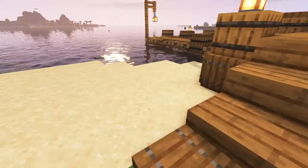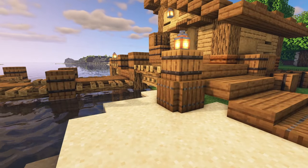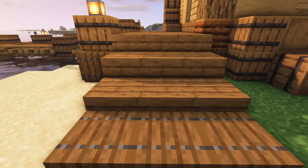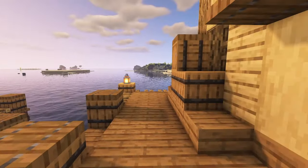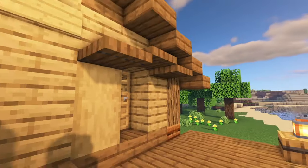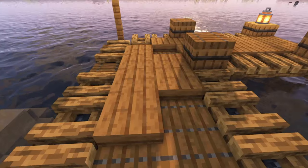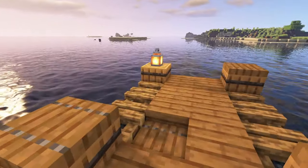I decided to make the docks expand further, as you saw in the time lapse. I kind of went ahead and got rid of the original dock I made and replaced it. So yeah, the stair going up here, and the dock that goes to the fishing hut — we'll go in there in just a minute. I added some exterior barrels for detail, and used trapdoors to look like it was falling apart and getting old, with some light sources.